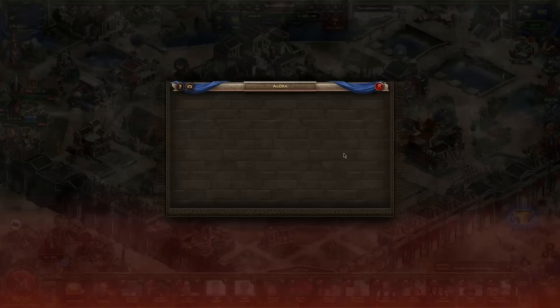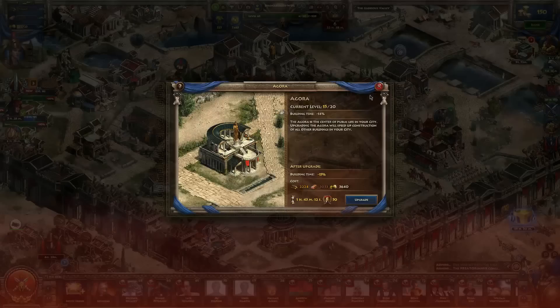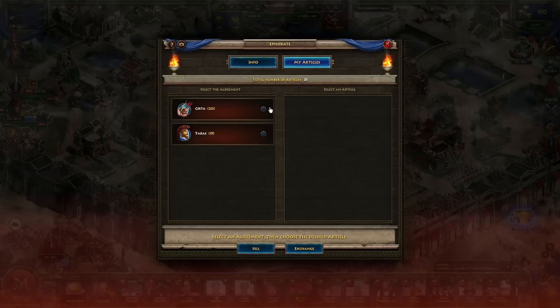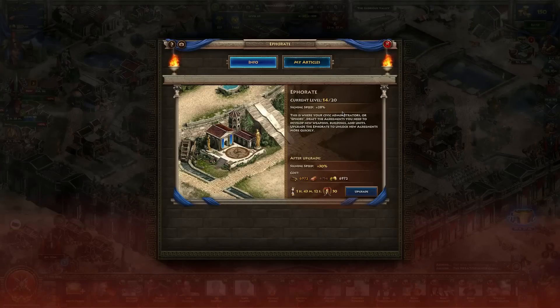Let's go to the Agora. The Agora is going to increase or reduce the amount of time it takes to build or upgrade buildings, so it's pretty good to get that maxed out. After this, we have the Euforit — this is where your articles for agreements are tracked. In order to sign an agreement, you have to have all the proper articles, and this building lets you see which ones you have and what you still need. Upgrading it increases the speed at which you discover and upgrade agreements.